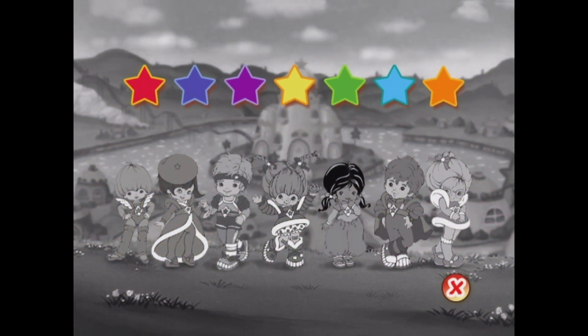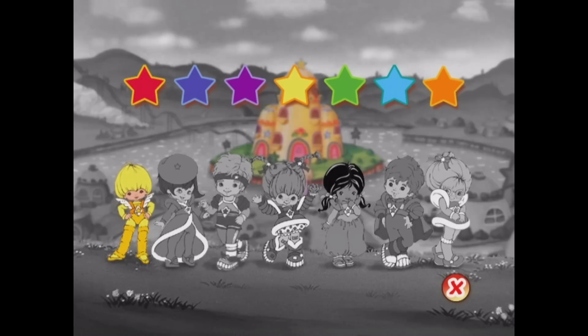Oh no! Look what happened to the color kids! They've lost all their color! Murky's really gone too far this time. We're going to need your help to get their color back. See those stars there? Each star is the same color as one of the kids. I bet if you select the right star for each of the kids, they'll get their color back. See if you can remember what color this cheery color kid is supposed to be. That's right! That's Canary Yellow! Of course yellow is the right color for this kid!